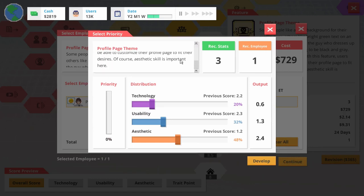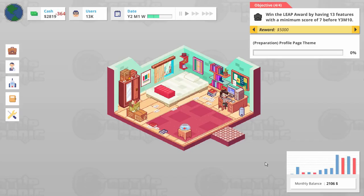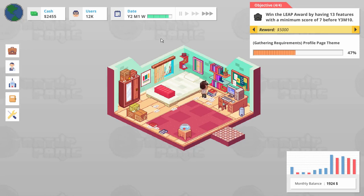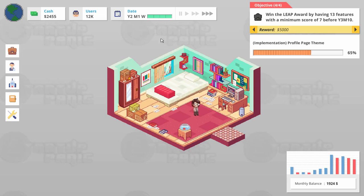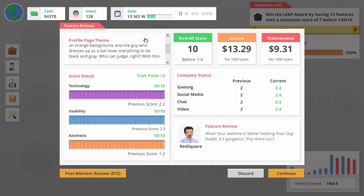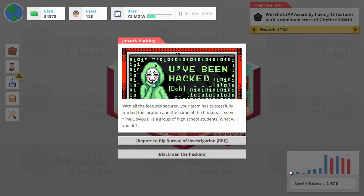Aesthetic skill is important here. This was made pre-training, so I think we're going to be good. Let's not neglect our tech skill though. That should prevent another attack if we keep our tech up — I guess that's where the security settings go. And then after this, we'll do our research project. And then we'll go on vacation and then go to a new office. Perfect. All the features secured.